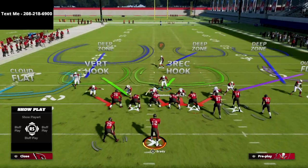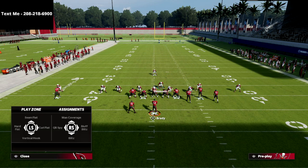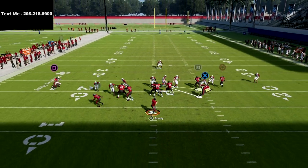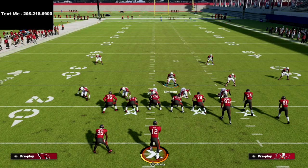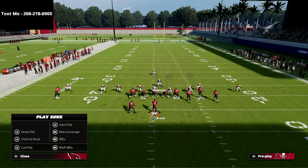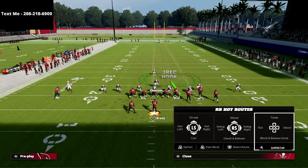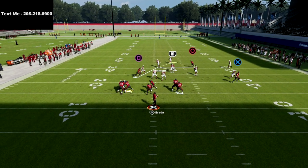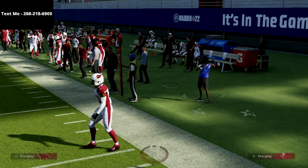I want to show you what happens when we drop every single person on the right side of the field into coverage. We're only blitzing two people, and at the snap of the ball you're going to get instant pressure off the left edge. Because we've got this linebacker in the left side gap, we're going to man him up on the running back, giving us consistent pressure off that side even if the running back blocks. In this example, I'm going to block my running back — we're only blitzing two people — and you should see that pressure coming completely clean at least eight out of ten times.